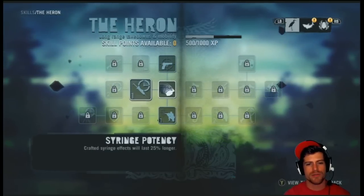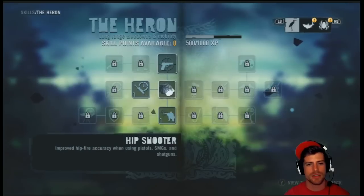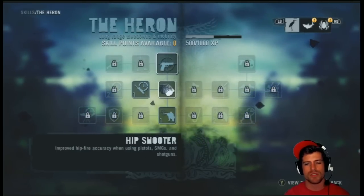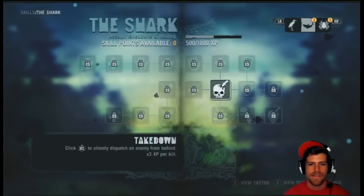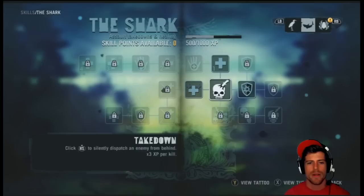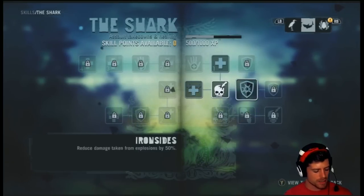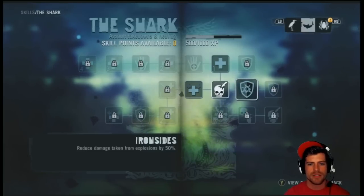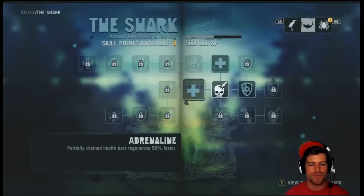Crafted syringe effects will last 25% longer. Hip shooter: improved hip fire accuracy when using pistols, SMGs, and shotguns — when you're not going down the sights. Takedown: click right stick — we already know that. Iron sides: reduce damage taken from explosions by 50%. Adrenaline: partially drained health bars regenerate 50% faster.